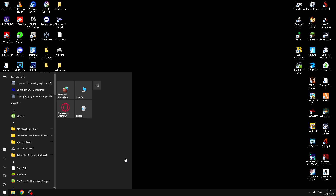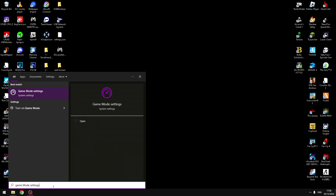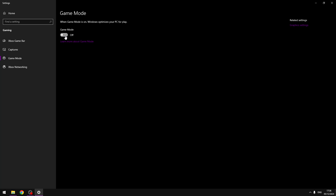Now you need to enable Game Mode. Search 'Game Mode settings', open it, and enable it.